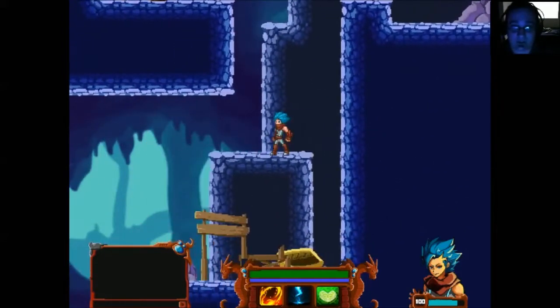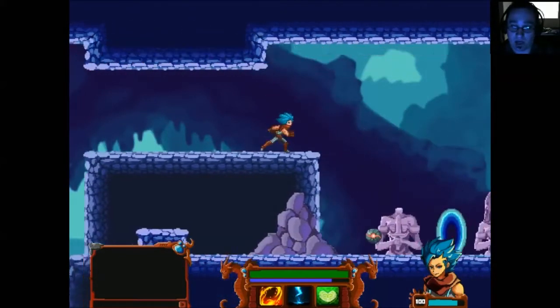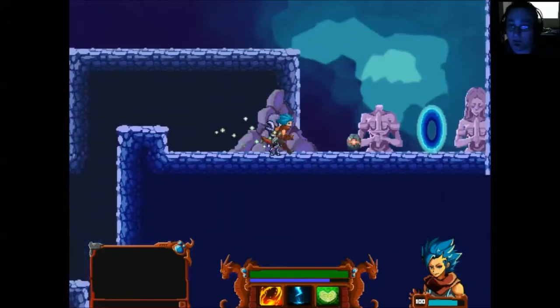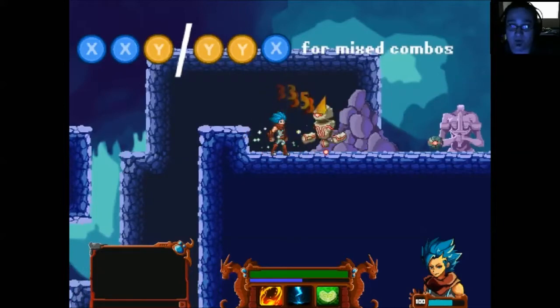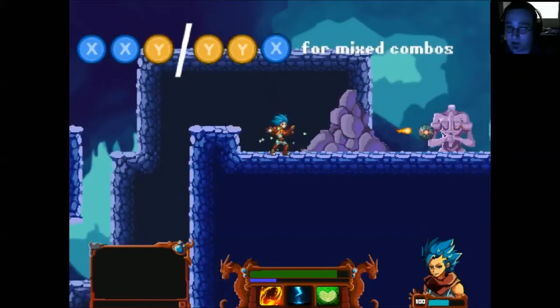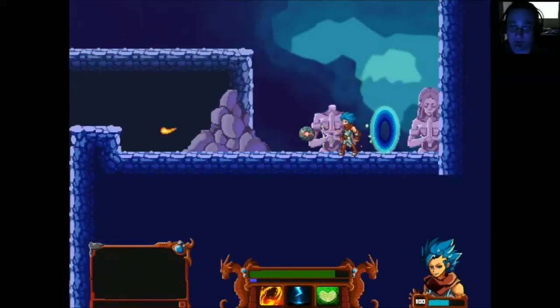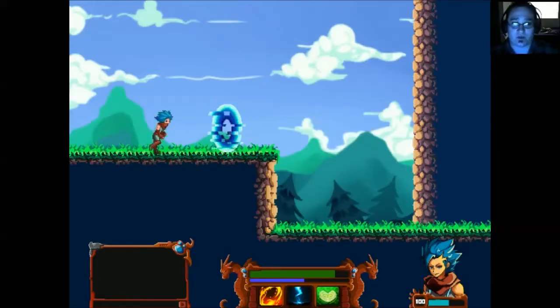I really like the level design and level art. We can do YY and get a pretty good combination of abilities. That looks like an enemy down there — yes, that is totally an enemy. Quite a few of them. We don't seem to be losing health, which is weird. Oh, we have a heal! The 100 is our level, and the green bar is our health. Controls are pretty responsive other than the wall jumping. Nice music.